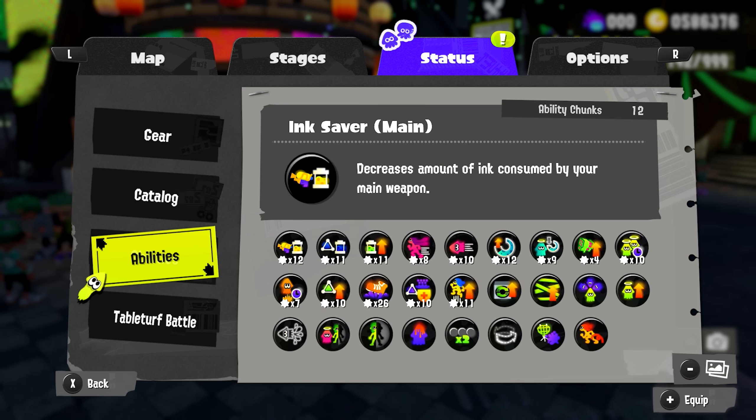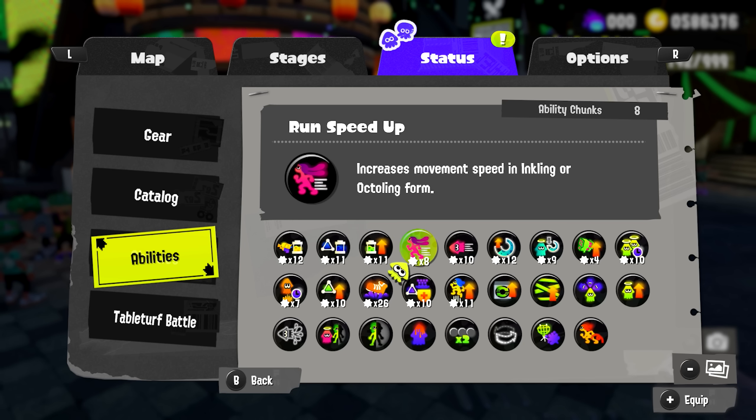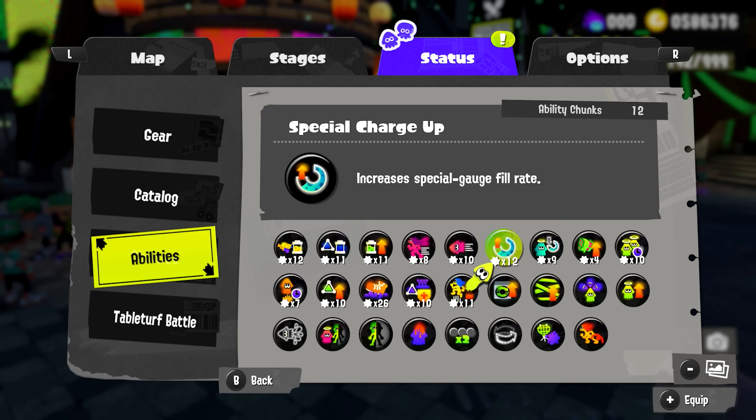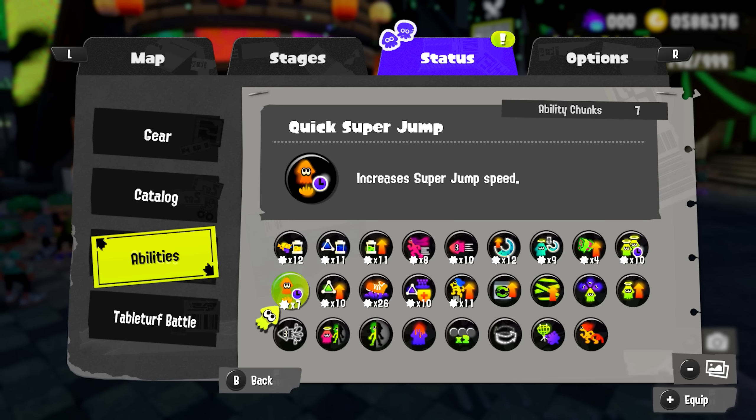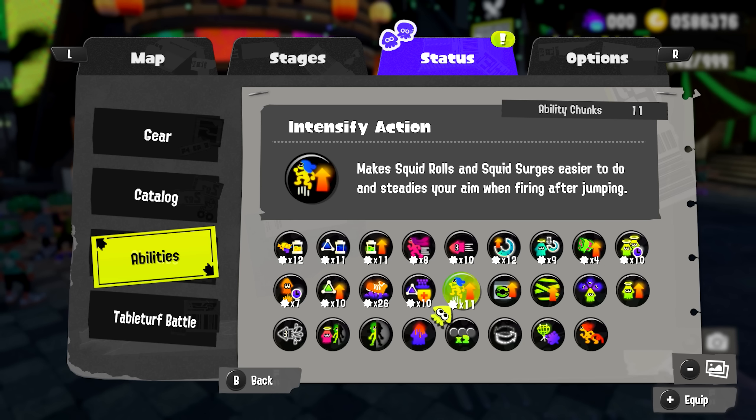One super important thing to know about re-rolling your gear is that you get to save the ability chunks that get replaced by the re-roll. So if you have a good amount of Sea Snails, this is a great way to grind chunks. You can even get greater odds of grinding a specific type of chunk by re-rolling a brand that's likely to roll the ability you want.